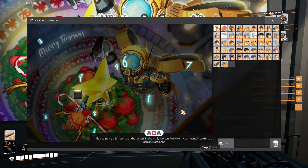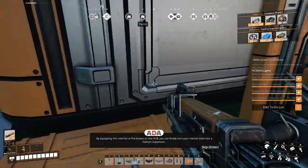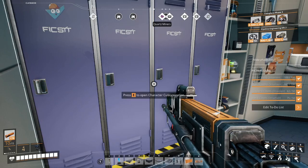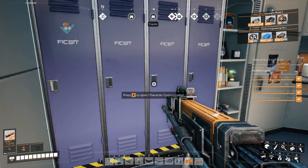By equipping this new hat at the lockers in the hub, you can finally turn your mental state into a fashion statement. Yeah, we're putting on the hat. We got the Fixmas hat on, nice!